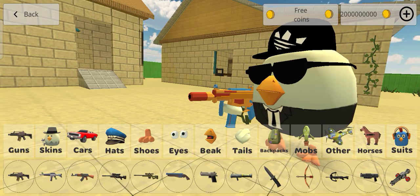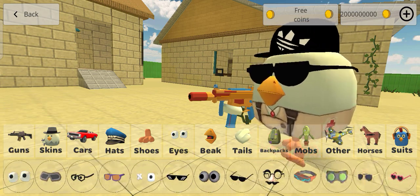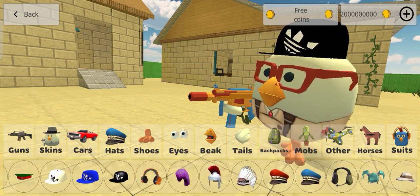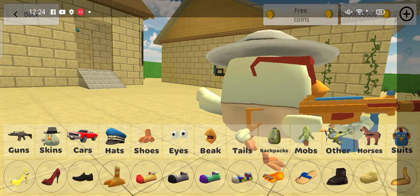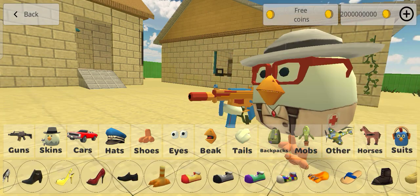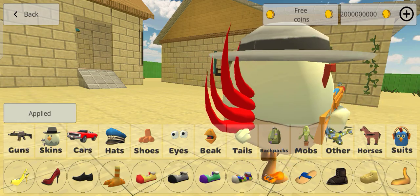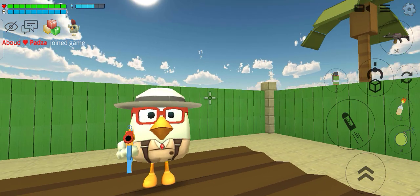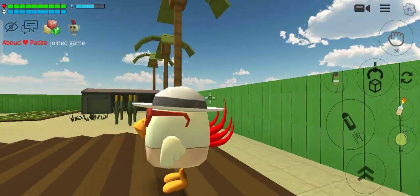Our next character - we select his eyes like a Shallow Ups creator eye, then his hat, his shoes, and his tails maybe like this. Now we select the duck legs - I think it's good for him. Let's see in the collection. He doesn't look like the emote guy but he looks like he's wearing Shallow Ups. He's Shallow Ups, bro.